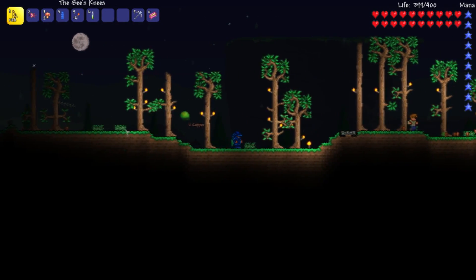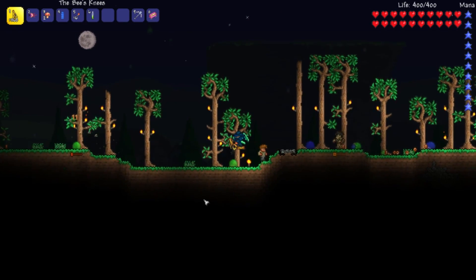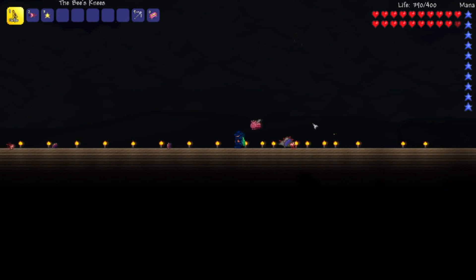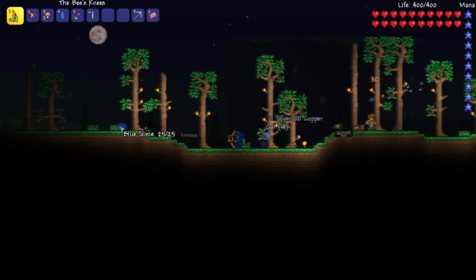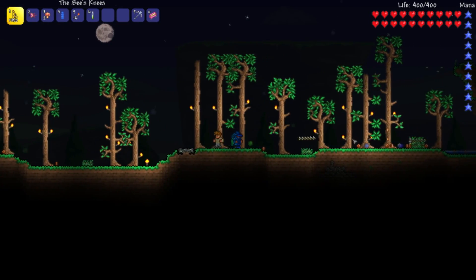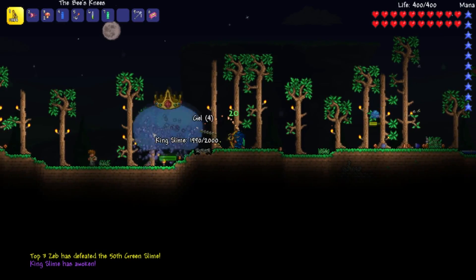You're going to be able to kill the Queen Bee basically in the middle of pre-hard mode — generally after killing the Brain of Cthulhu or Eye of Cthulhu, whatever Crimson or Corruption you have in your world. Then you can go acquire this bow, and it works perfectly well for killing Skeletron and also killing the Wall of Flesh. Whereas the Hellwing Bow — I definitely would not attempt to kill the Wall of Flesh on Expert with that, because you would have to stay so close. So the Bee's Knees definitely takes our number one spot for pre-hard mode bows.